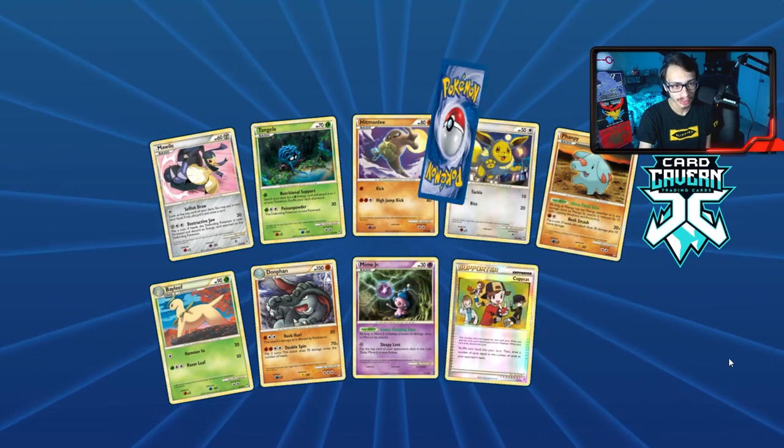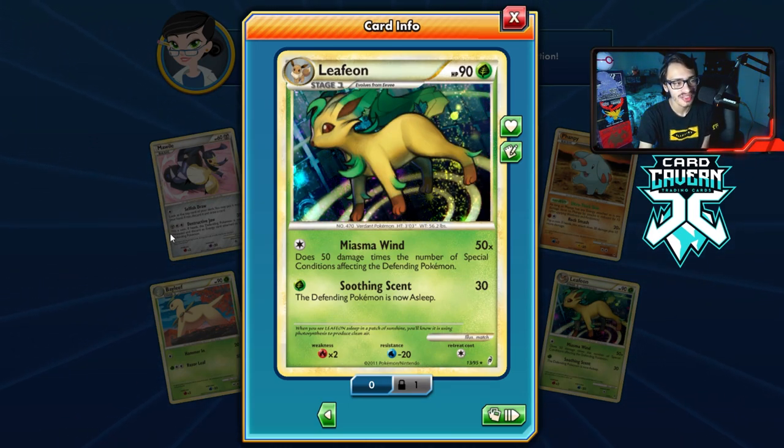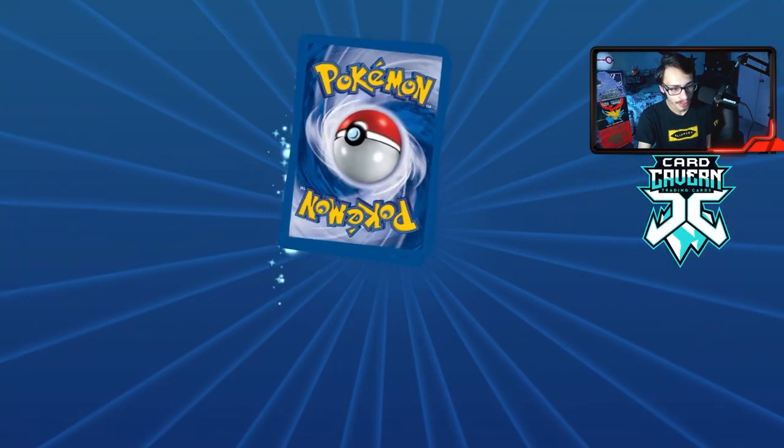Double rare — we got a Leafeon with Miasma Wind, doing 50 damage for each special condition on the active. This is similar to the Ninetales — not a bad card at all, definitely playable. That's a solid pull.